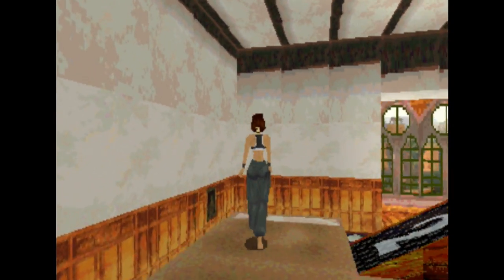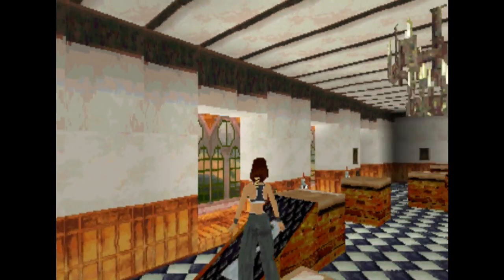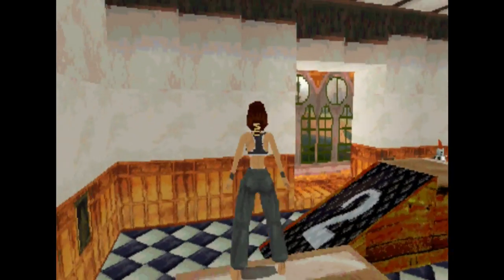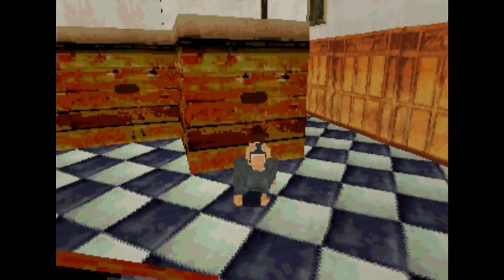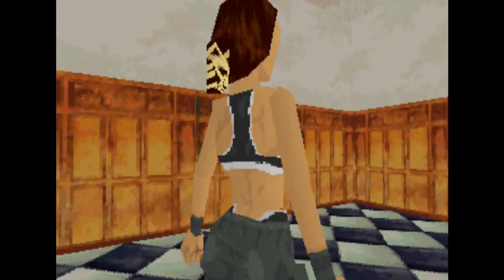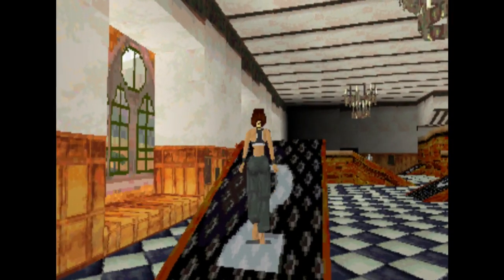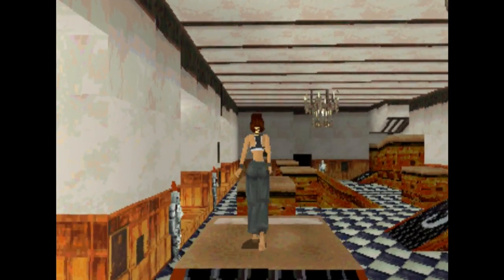If you want to look around, press and hold the look button then press in the direction you want to look. This game is from 1996 — 20 years old — and it has some really innovative features, like the way the lighting falls away. I should probably stop walking everywhere; this will take forever.